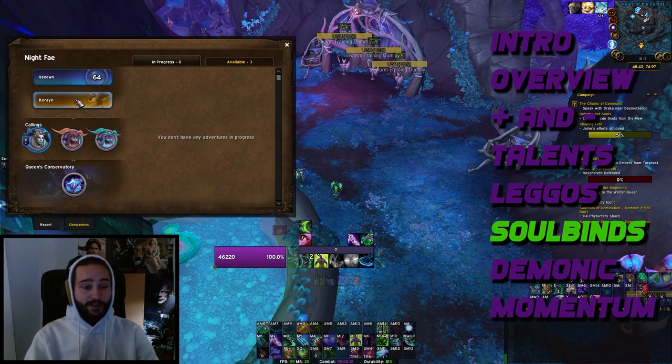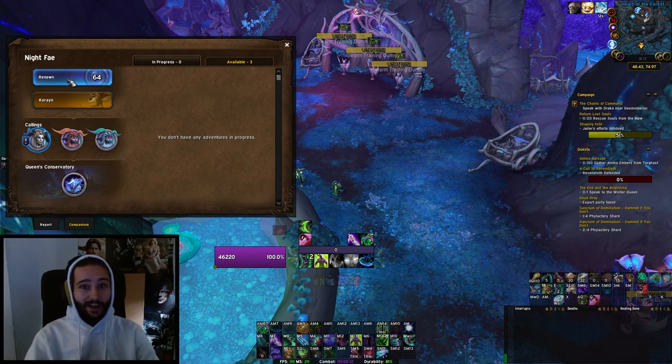For Covenants, Soulbinds, and Conduits, I'd recommend Night Fae as it's the most consistent in all scenarios — best on single target and probably best on AOE. There are some Necrolord advocates among high-key pushers, but I don't think it's better on single target or clearly better on AOE. I'm not going to cover Necrolord here — research it yourself if curious — but I recommend Night Fae.